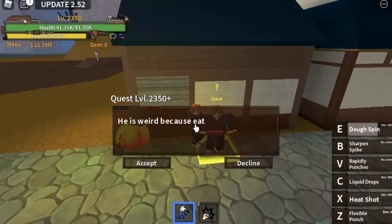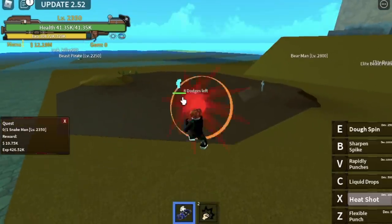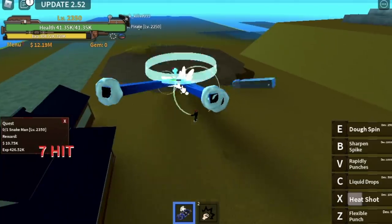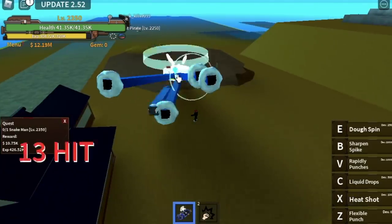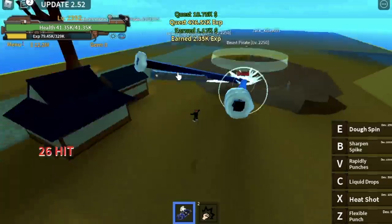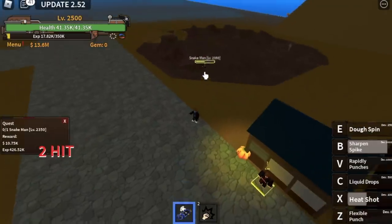Here we're going to start with the Snake Man — level requirement 2350. We will focus on single target enemies. Use your X skill, V skill, or B skill. It really depends on you — try to use different skills so that you won't get bored. The goal here is to reach level 2500, and after that we can proceed to our next quest.